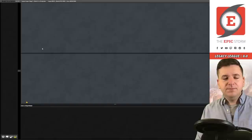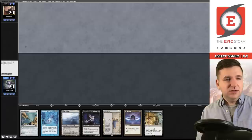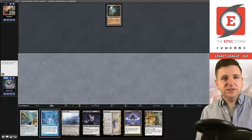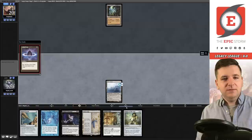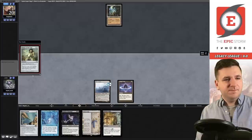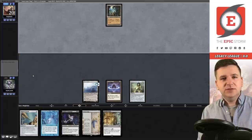Post-board game — this hand seems strong, we're a black source away from a turn-two Vampire Hexmage. Keep. Turn one: Ancient Tomb. I'll play the Depths because if they have a turn-two Show and Tell I can just put the Hexmage into play. I want Chalice on zero — it shuts off Lotus Petal from being live for them, so I just want them to be able to Show and Tell a large creature so I can Marit Lage.